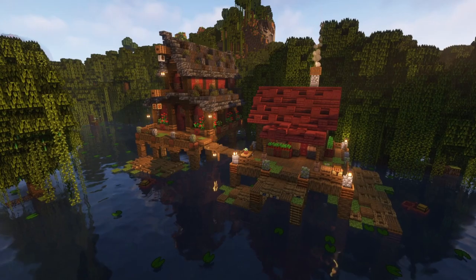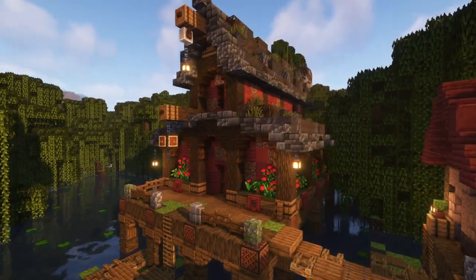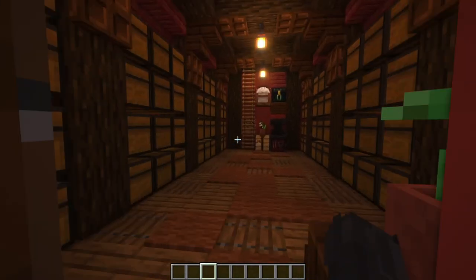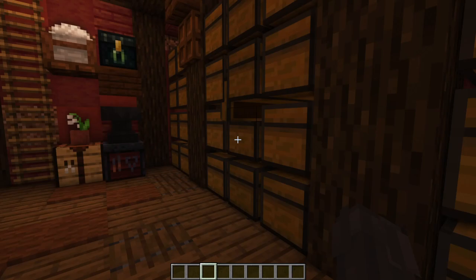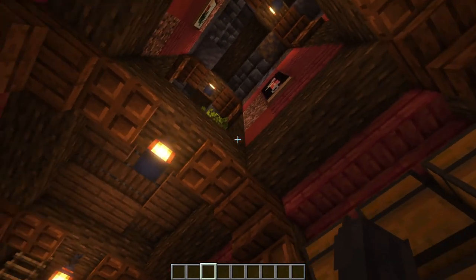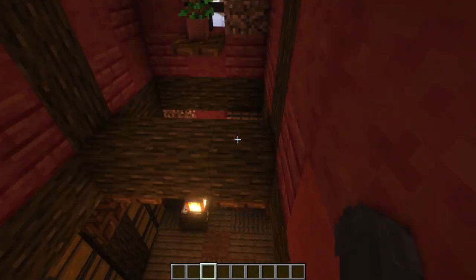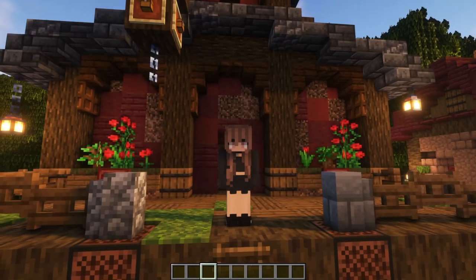Of course you can just build today's build as a standalone. It has a full, very fun mangrove and muddy exterior with a bunch of flowers and little details. Peeking inside, we also have a full interior with a whole bunch of big storage chests - this storage should serve you for the foreseeable future of your Minecraft survival life. Going upstairs we also have a tiny loft with a little spot for you to sleep.